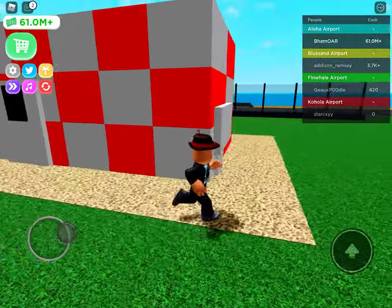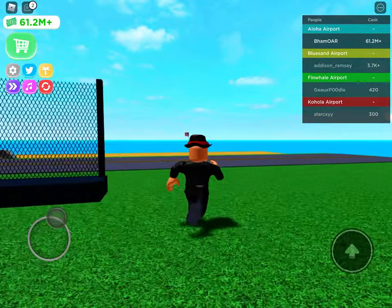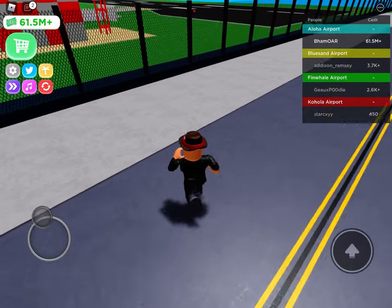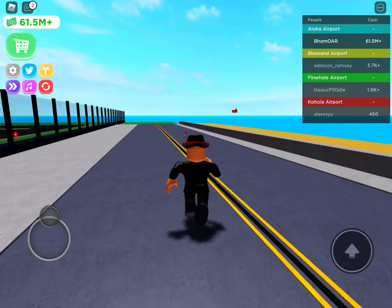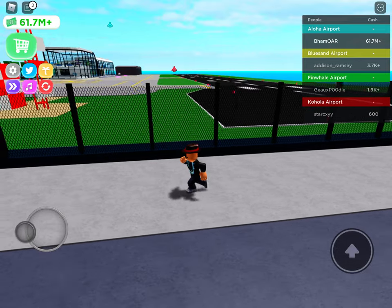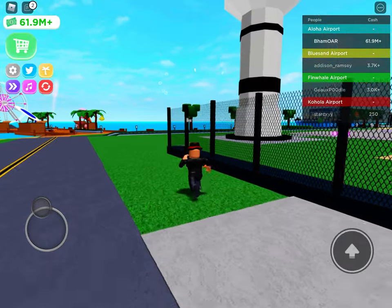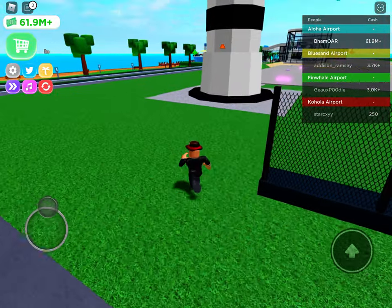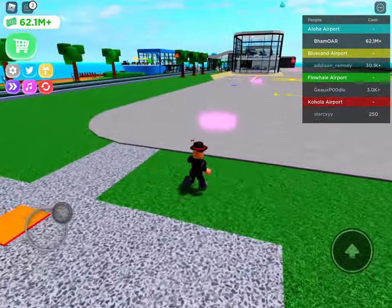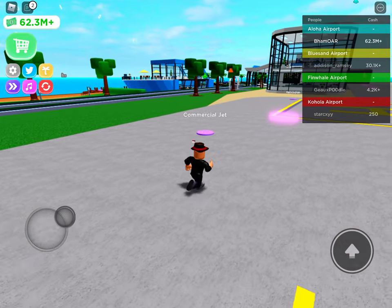Everything else is the same but they got nice windows. They've got this right here — I don't know what it's supposed to do, I think it's just decorating. You've got this road over here with the fences. I think you're supposed to land on this side. I'll go show you the new updates over here — they also added some new trees, but they might have been there before, I'm not sure.